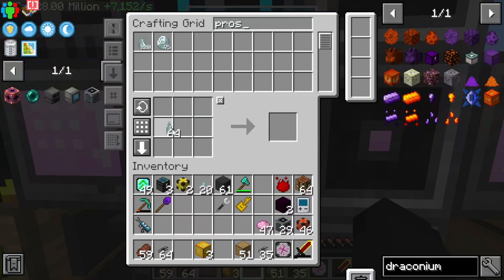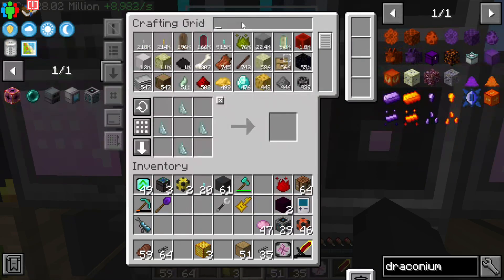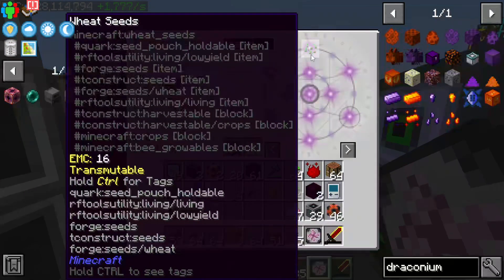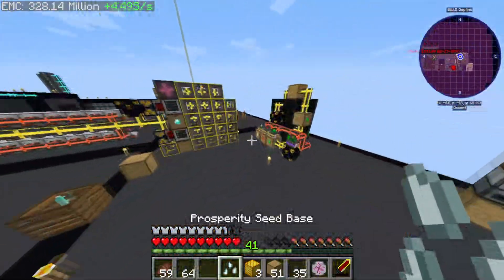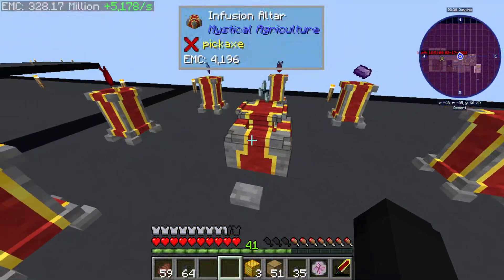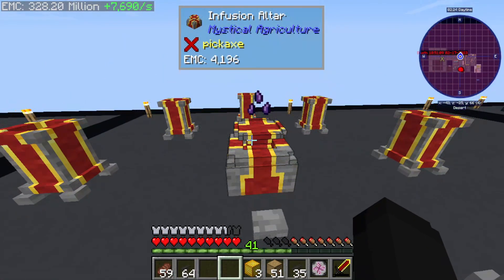We need prosperity seeds. Prosperity is a little weird in this pack - we don't have any seeds. Hold on, let me grab a quick couple of stacks of seeds. That should be easy peasy lemon squeezy.